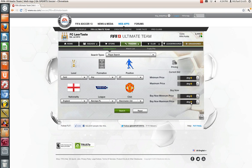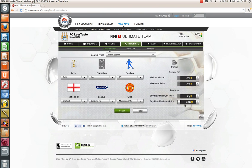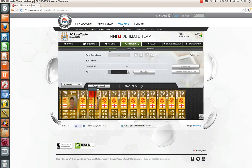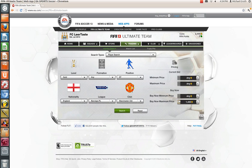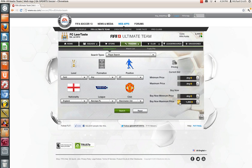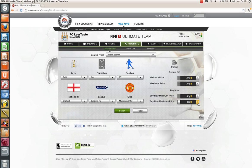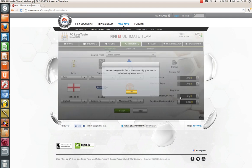Alright guys, I've just found a new player to trade with and his name is Daniel Welbeck. You all know him — pretty pacey, good to have on your team, very cheap, and good for an English team or Barclays team, whichever one you prefer. He's going for around... wow, maybe this isn't a good person to trade with. There we go — so we can make a few hundred coin profit.